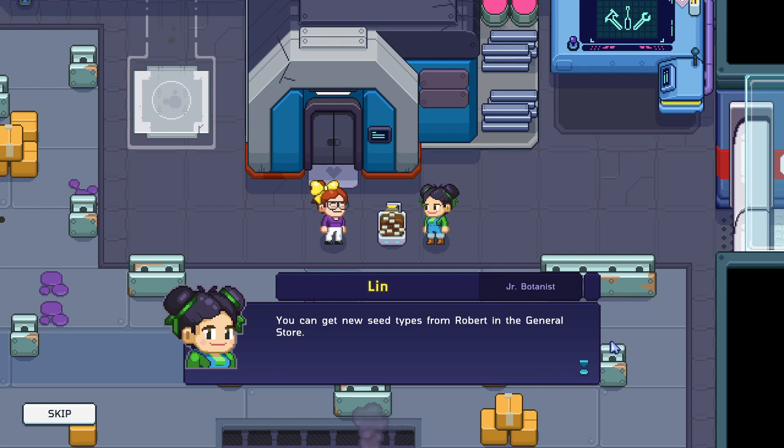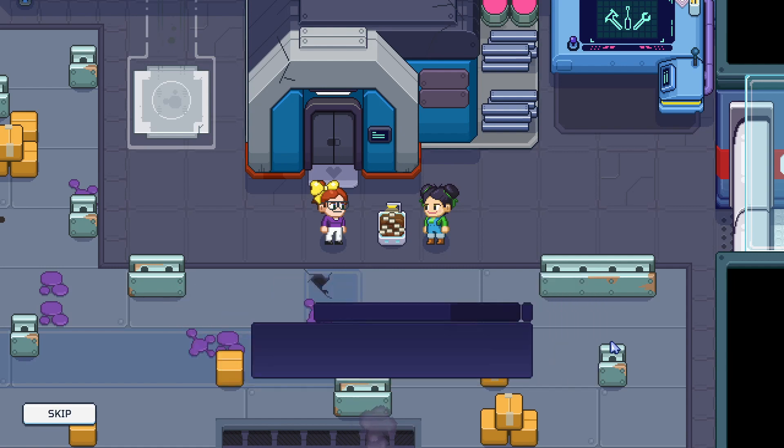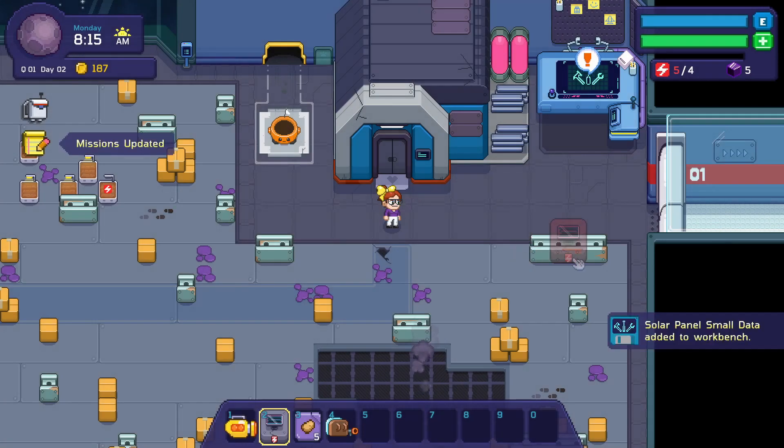'You can get new seed types from Robert in the general store. Also, any extra crops you grow can be sold to gain credits. Bring me some of your potatoes when they are ready and I'll know you have the hang of things.' You're so nice Lynn, thank you for everything! All right, so now I've planted seeds and watered my crops.